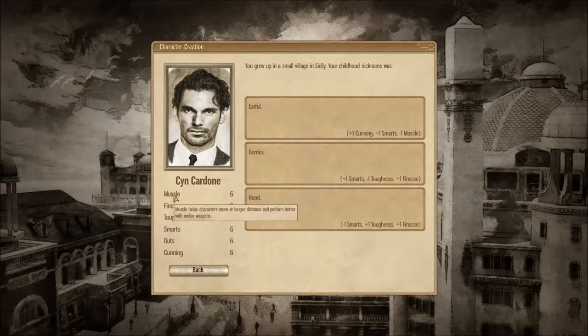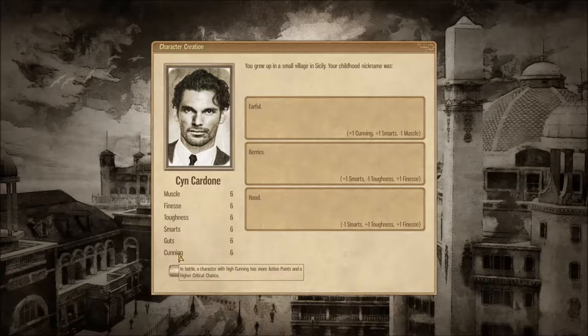You get to pick your nickname, and this affects your stats. Muscle lets you move further and gives better damage with melee weapons. Finesse is firearms. Toughness is hit points. Smarts lets you act more often in battle — I'll explain what that means a little later. Guts is basically your morale. And Cunning gives you more action points.